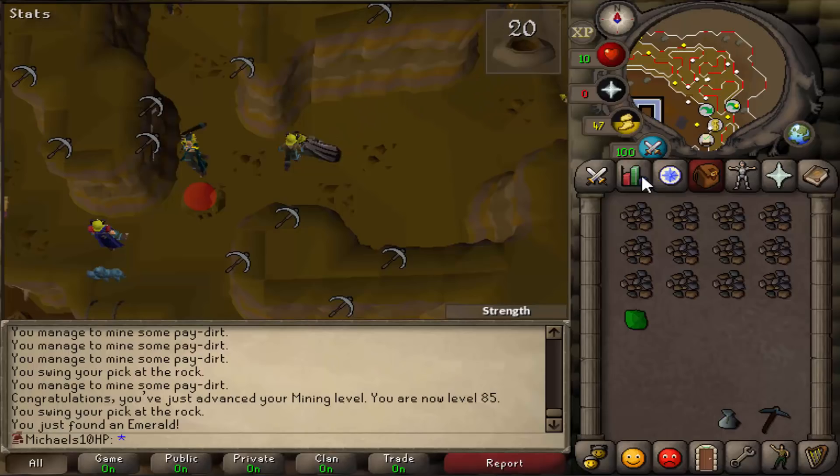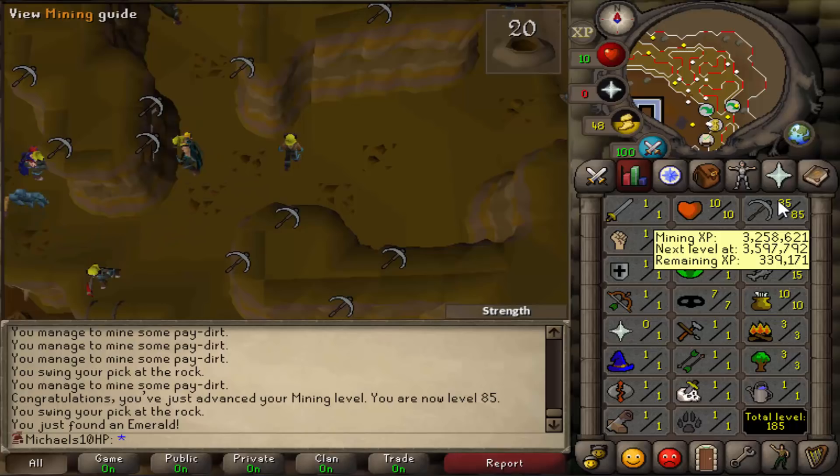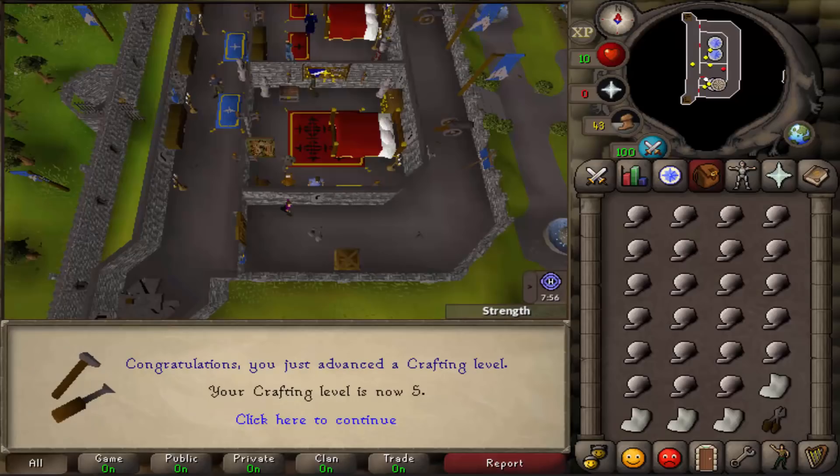Two months after creating the account I hit level 85 mining. You can see it takes a long time to get an account like that, especially if you only play like three hours a day like I do. Some people play a lot more, but I usually tend to play a lot of accounts but not too much time every day. After I got bored of mining I got myself level 5 crafting by shearing sheep and fletching the wool into balls of wool. By the way, this took a lot longer than expected.